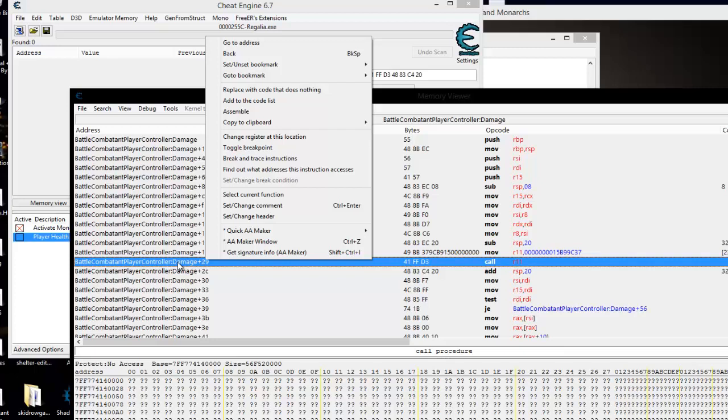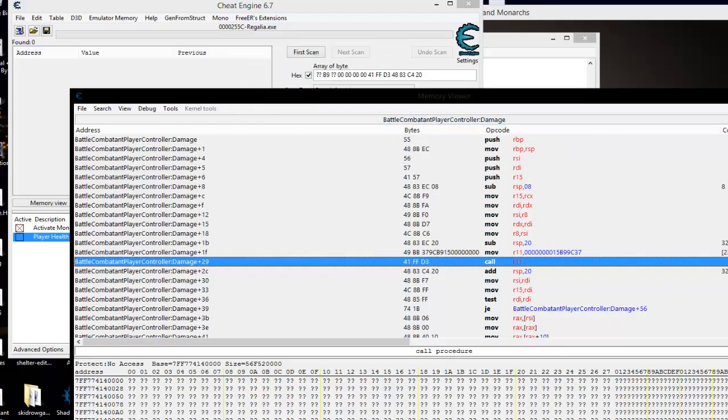Now if you update, get DLCs, and update things like that, then these addresses may change on you and you'll have to redo it. But you know where to find it, so it's not that big a deal. However, when you're making trainers and things like that, you probably want to go the AOB route just in case. But be that as it may, we're going to do that a little bit differently now.